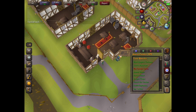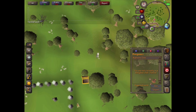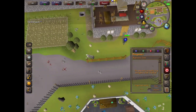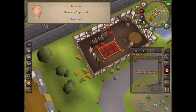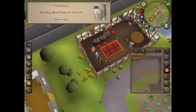Now you need to teleport to Yanille. I'm going to use the minigame teleport to Nightmare Zone. Head south and then head to the west. Talk to the bartender and say about the Bar Crawl.